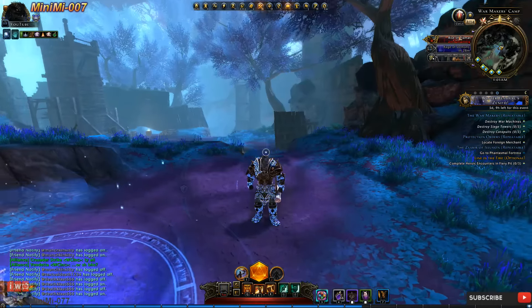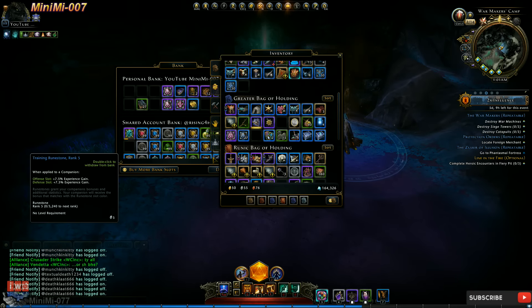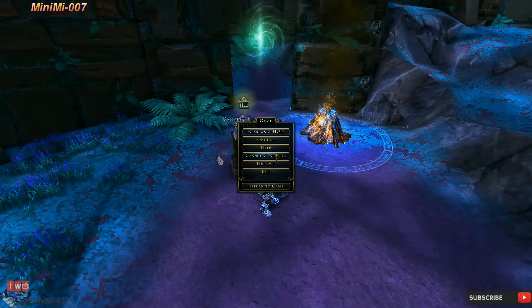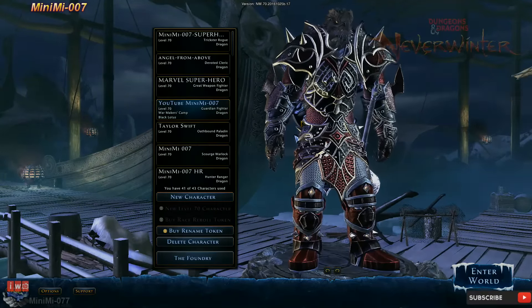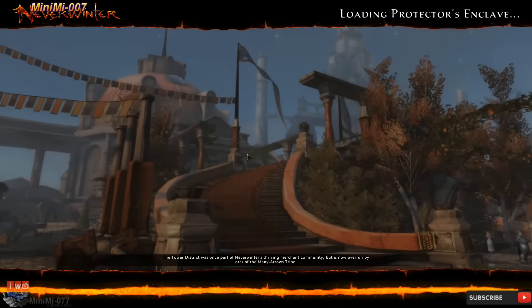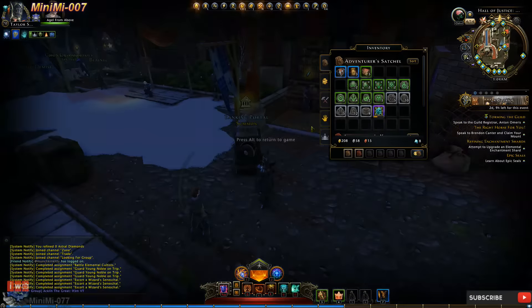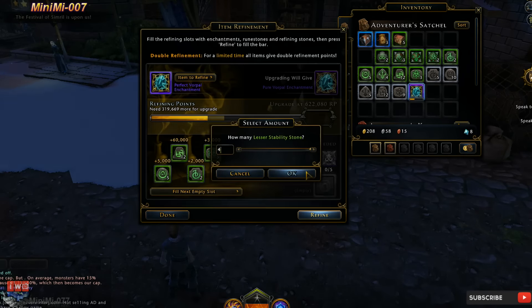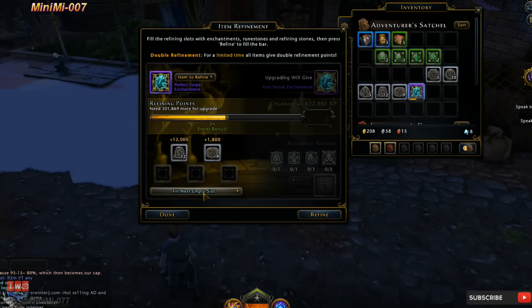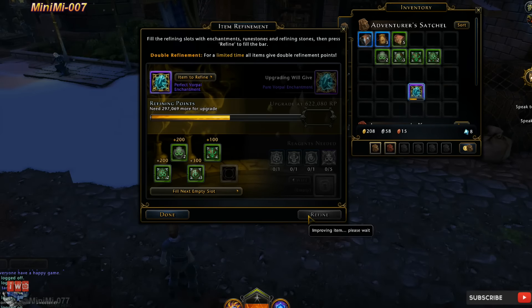Now that we've used all the refine points, what we're going to do is pull up the bank, put the Vorpal in the shared bank, and go ahead and switch characters. Pay attention because I'm going to save them.